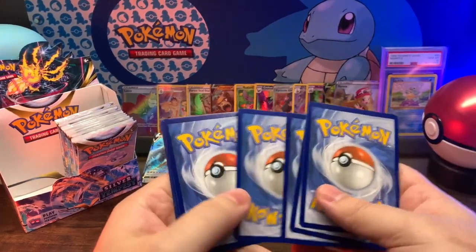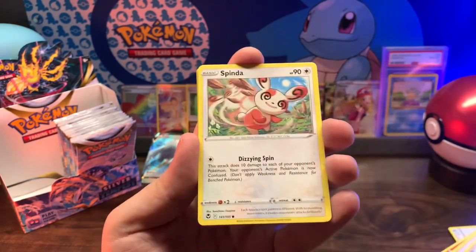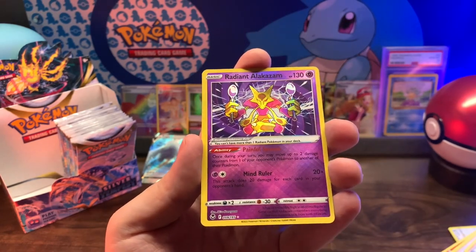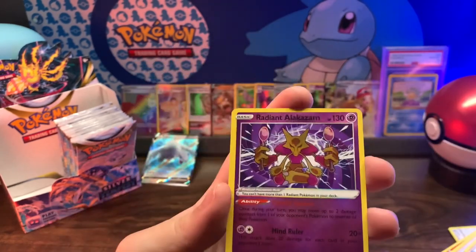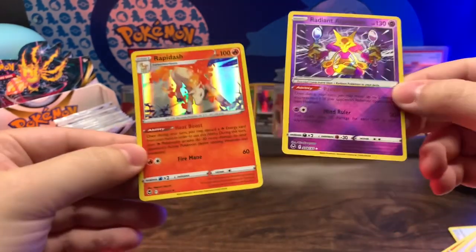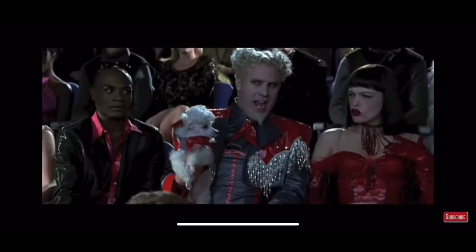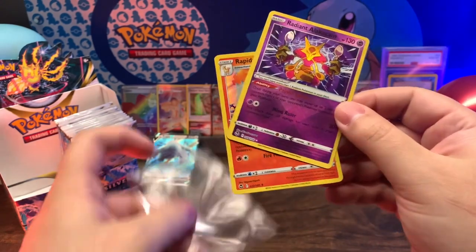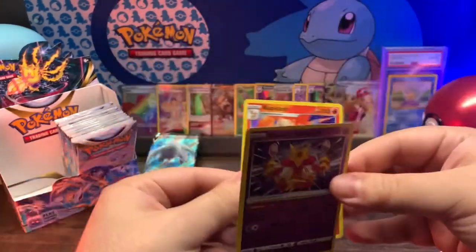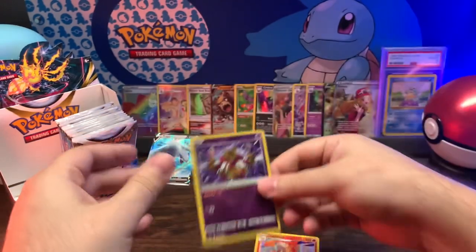Come on, this is the Lugia alternate art right there! Dark, Gym Trainer, Croconaw, Vullaby, Dewpider, Spinda, Feebas, Noibat, Snorunt - oh, I forgot about this guy and I wanted him! Now I got him, but I'm gonna get him and he's gonna be the first one that's miscut. Whack attack dude! Oh, that's a sick Rapidash too though. The fire - you're so hot right now. I'll take it. The freaking Rapidash has got a better cut than this dude.